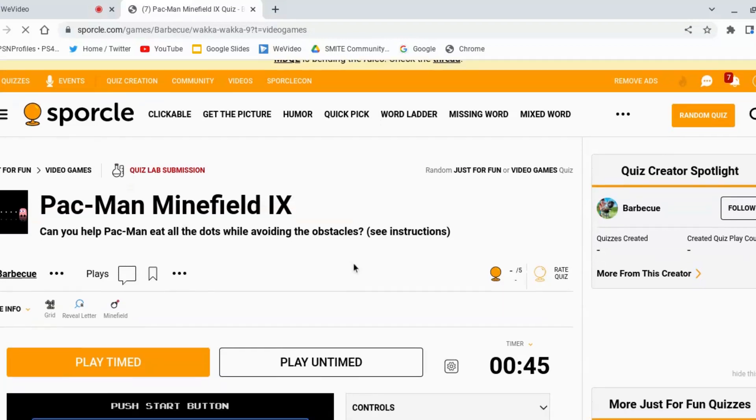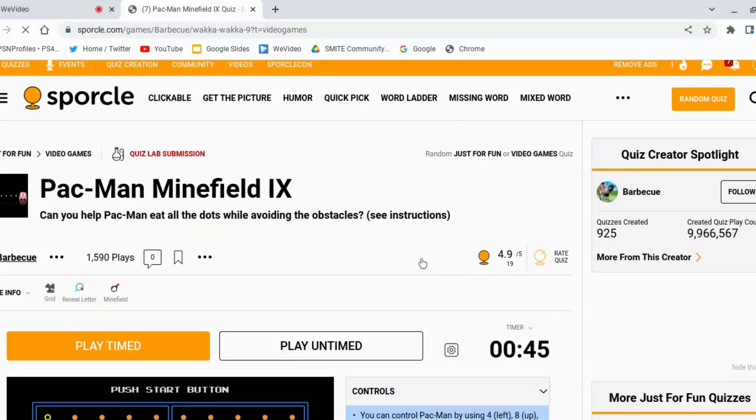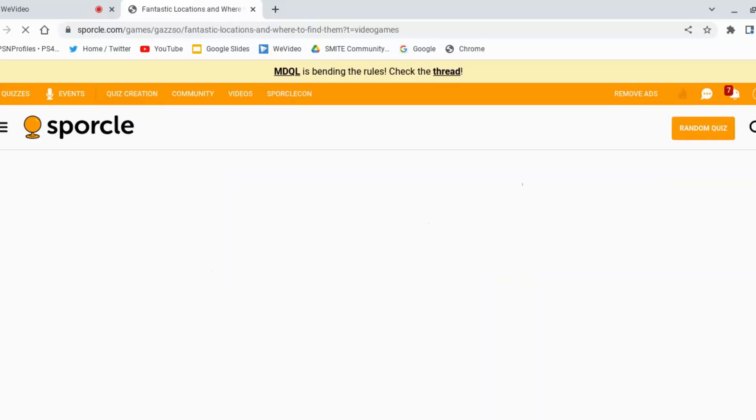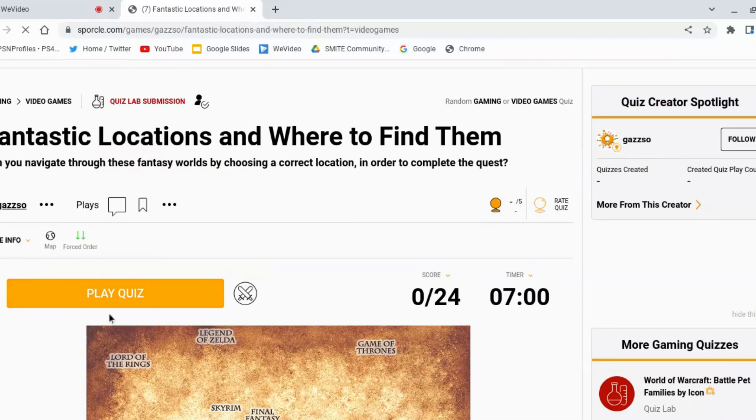But we're doing Pac-Man now. I don't want to do this. We're just going to do this. You don't choose a starter Pokémon first — that's just throwing me. Fantastic locations and where to find them.